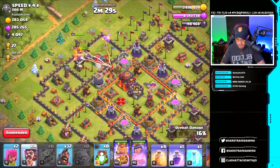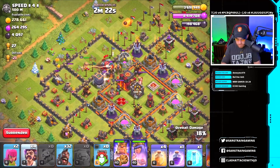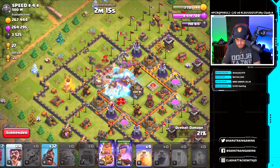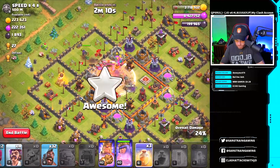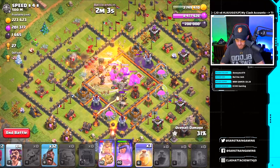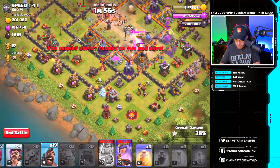We need to protect that wall wrecker. The queen gets distracted and goes around — a bit of a bad funnel there. No clan castle troops again, so let's freeze the queen and let the king work. Drop the rage spell on our bowlers and the heal spell. The king is taking down the enemy queen, which is great. The king is in there with the golem and bowlers, so let's use his ability — he's getting targeted.